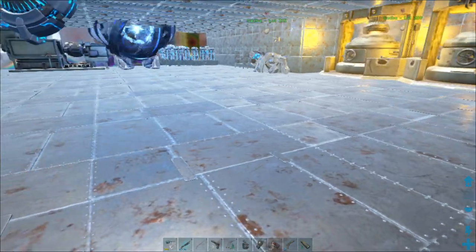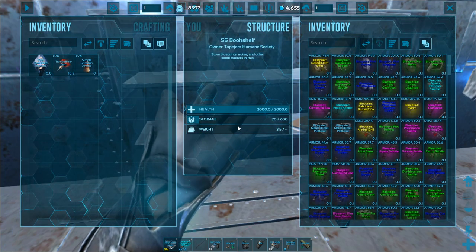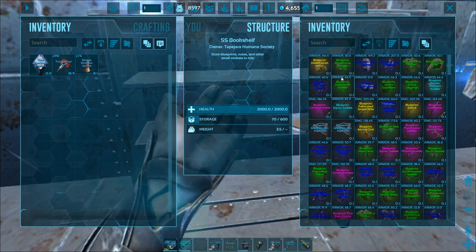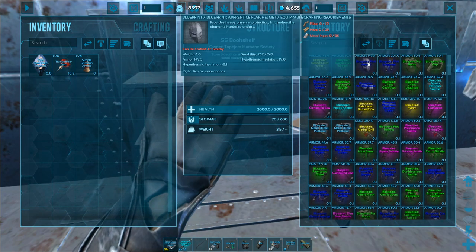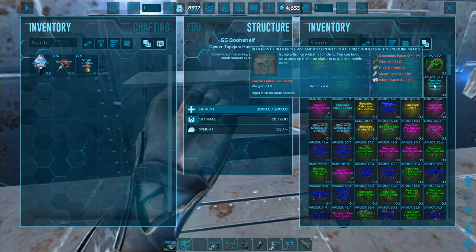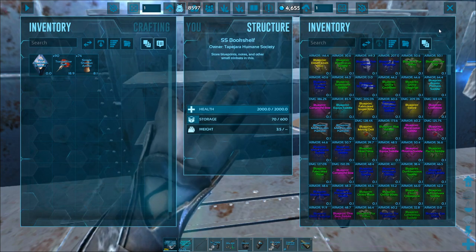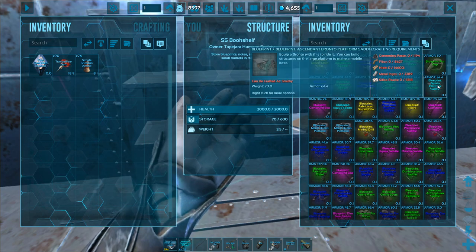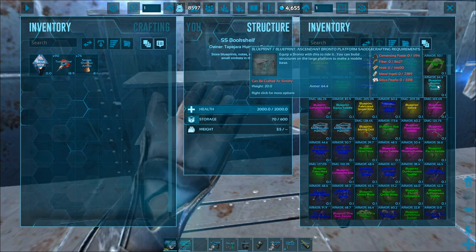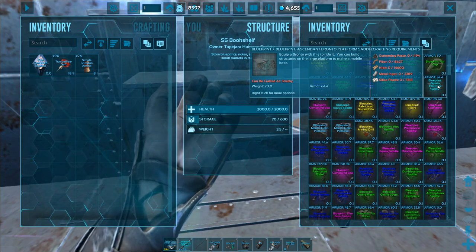Now I keep saying blueprint — what does that mean? This is pretty much the most coveted loot in the game. This is what people want, what they'll raid for, and what they'll grind bosses or loot crates to get. I have an apprentice flak helmet, apprentice flak jeans, and an ascendant Bronto platform saddle blueprint. These blueprints are what you can use to craft ascendant gear yourself in the fabricator. This ascendant Bronto platform says it can be crafted at the smithy, and that's where you'll be able to use this blueprint to craft the ascendant gear.